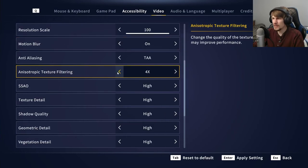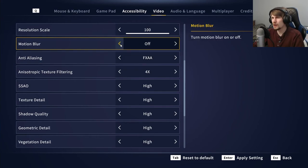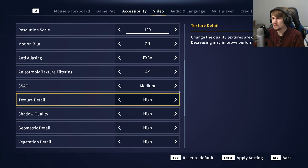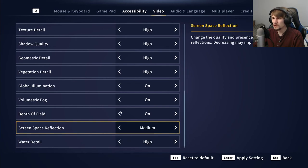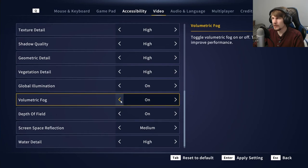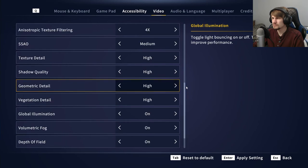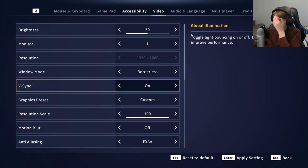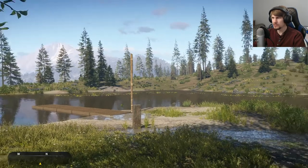I'll change that setting down — that might help a bit. I'm going to turn motion blur off; I've only found that to make me feel a little sick. I guess I'll try keeping some settings high, maybe turn shadows to medium. Depth of field, I'll keep on. I'll try that and see — I'm probably going to have to keep working around to find the best graphics that'll work in video.